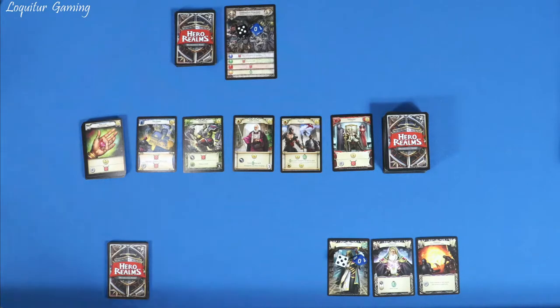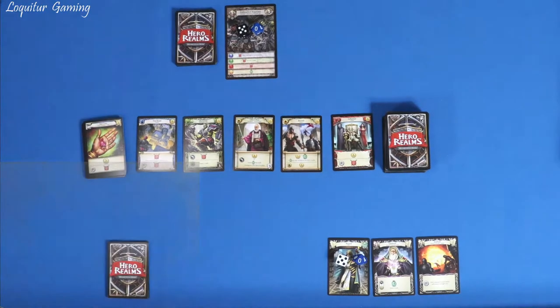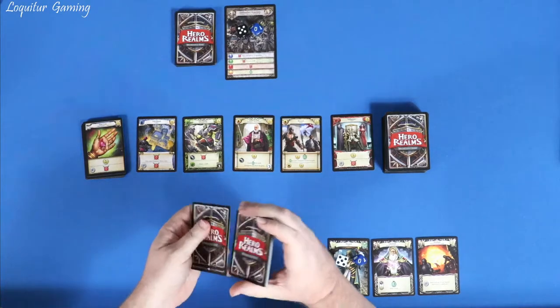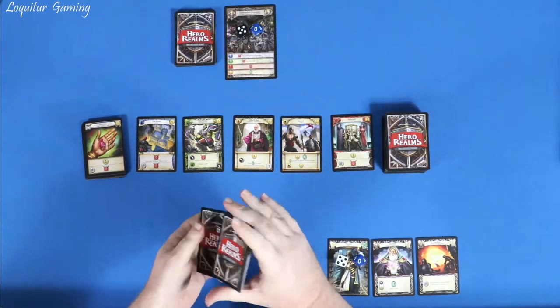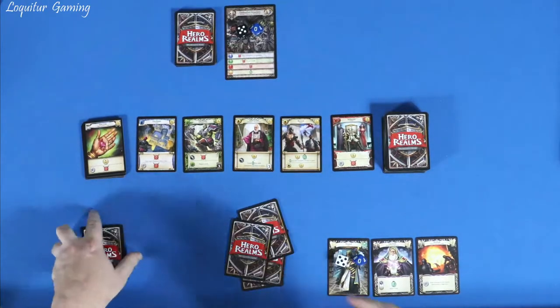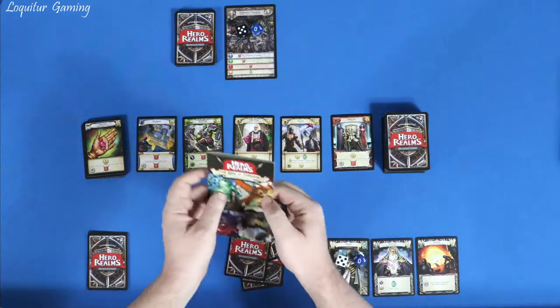We've got to get five cards out for the market — one, two, three, four, five. Anything that looks interesting or that I decide to buy, I'll throw up on the closer camera so you can see it. Let me turn off that overhead light to get rid of some of the glare. Now let's give the wizard's deck a quick shuffle — there are only ten cards in here. Draw five for our starting hand. And now, the adventure book.